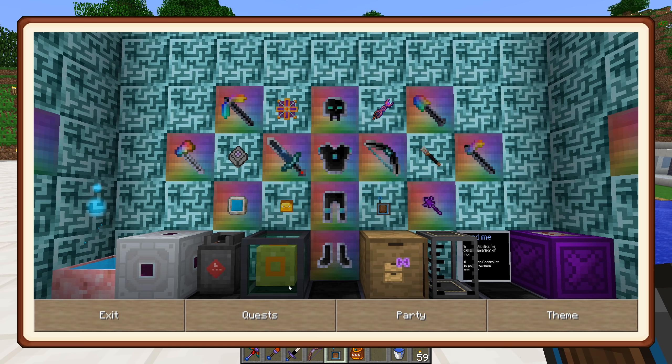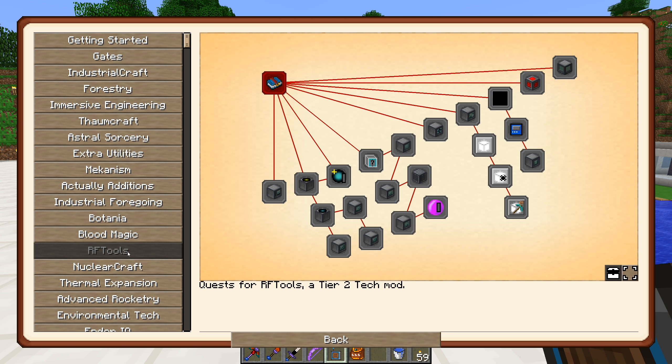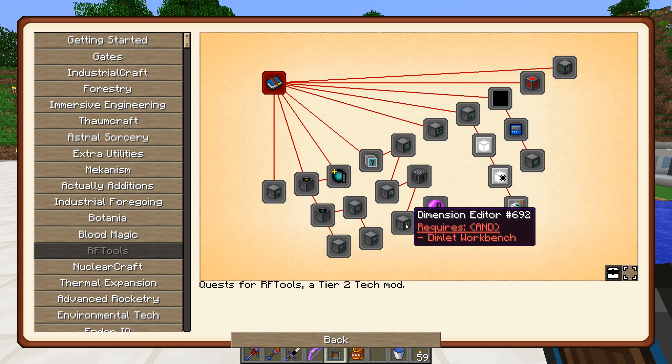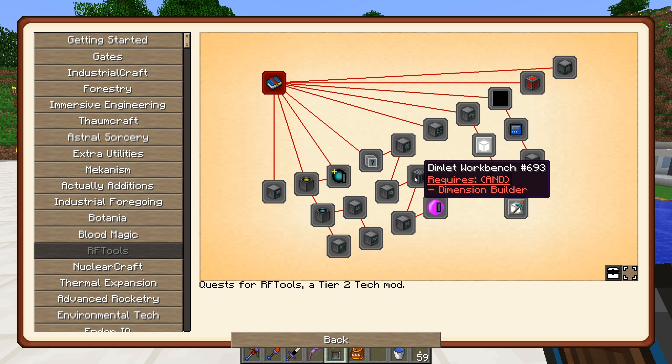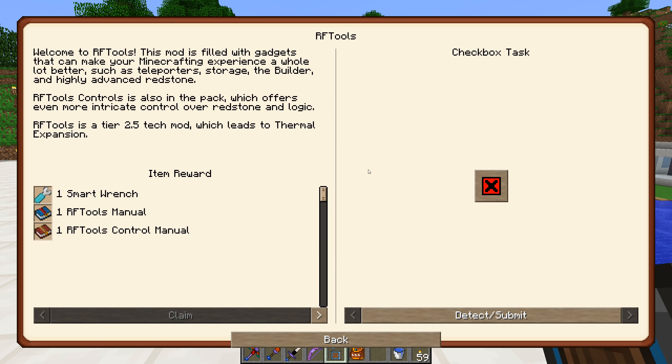What I wanted to do today is jump into RF Tools. The reason I want to do this is because there are dimension editors, dimlet workbenches, and things like that - so with rare materials we should technically be able to generate worlds. Maybe that's been changed in this mod pack, but that's kind of what I want to do. Plus this is a mod that we kind of skipped over and we've got a bunch of quests to do here.